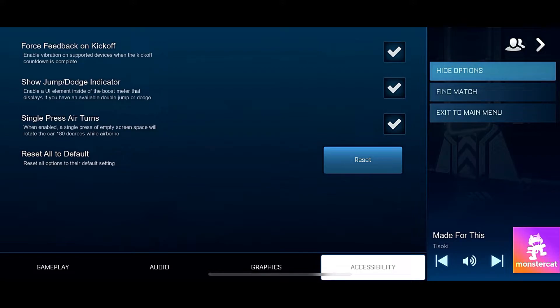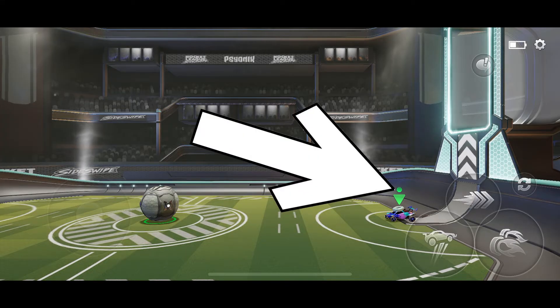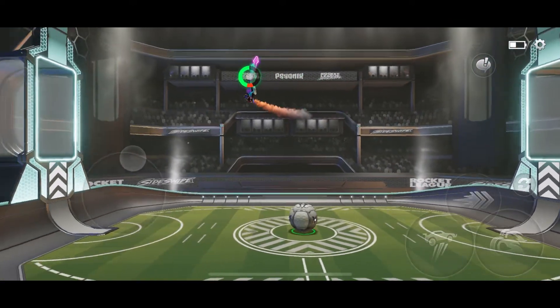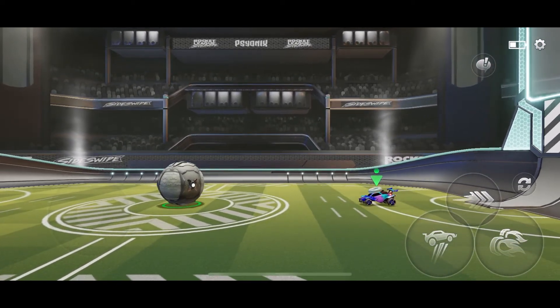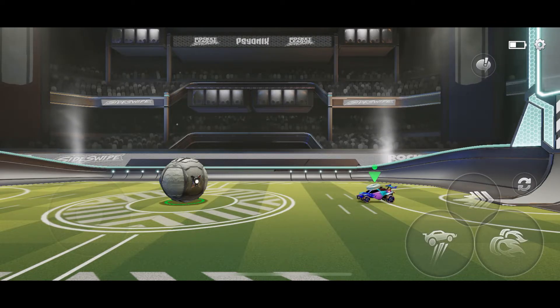The second option is show jump or dodge indicators. When you have this enabled, it will show a UI element on top of your car. As you can see, I have a circle on top of my car — this circle indicates that I have a flip right now. I can go ahead and flip, and as you can see, the moment I flipped, this indicator turned gray. When the indicator is gray it means you do not have a flip, and when it is green it means you do have a flip. With this indicator it's very easy to know if you have a flip or not.